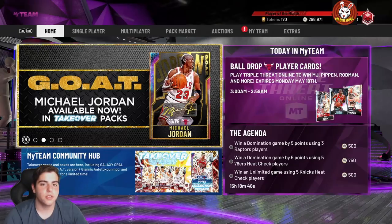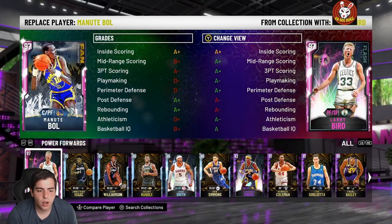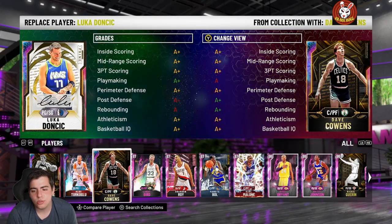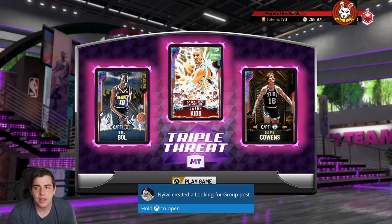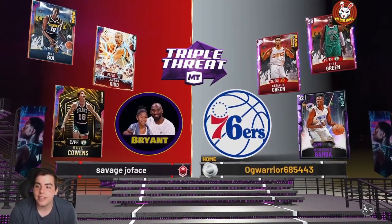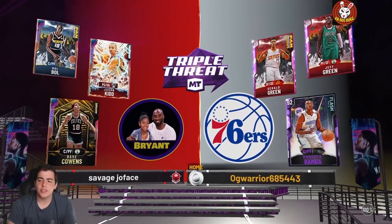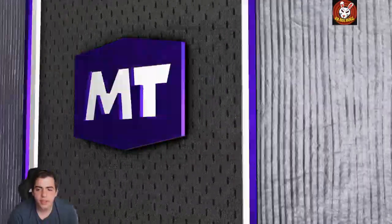For the TTO squad we're going to run J-Kid, Bobo — I love Bobo — and Dave Cohen's, since I've never used him. The opponent has Double G, Jeff Green, and Mo Bamba. Mo Bamba is amazing. We should be able to beat this kid unless he's actually good — a lot of kids are very good at this game even with decent cards.